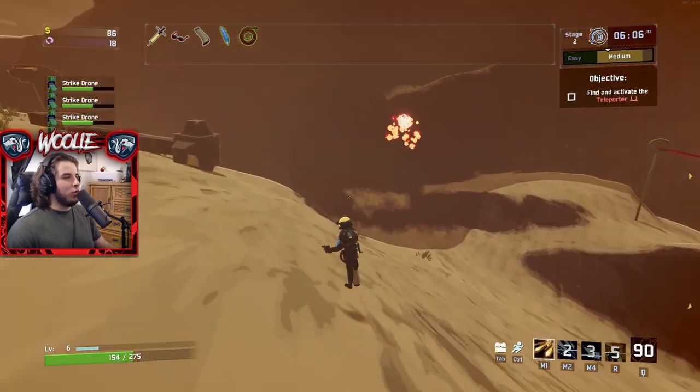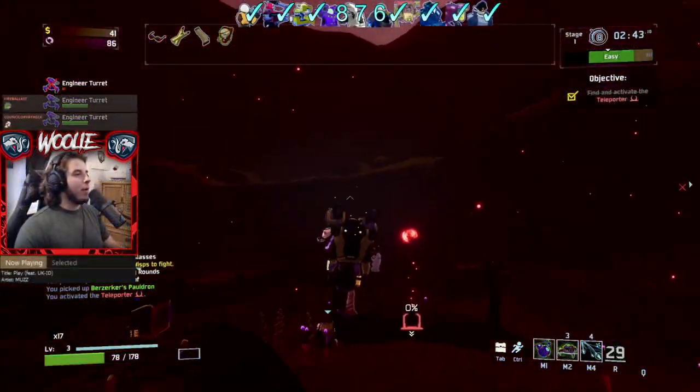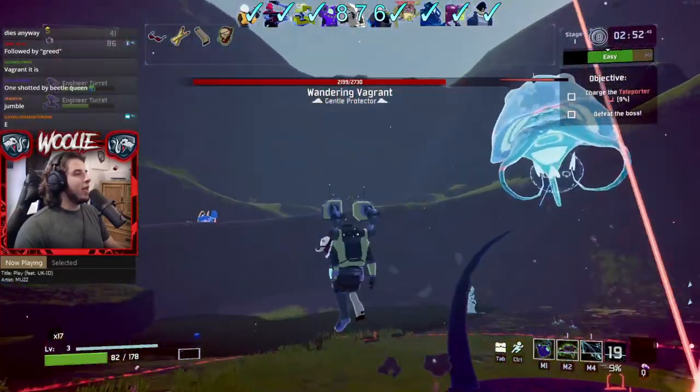The only way to successfully complete a run is to kill Mithrix. You cannot obliterate nor use any artifacts to aid you in your run. Also, the successful runs are tracked separately on each survivor, meaning you could be on Eclipse 6 as Huntress but only Eclipse 4 on Commando.